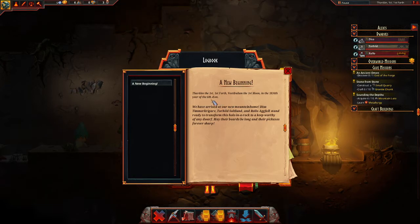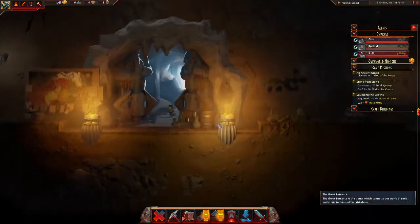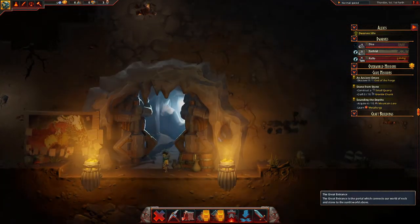A new beginning. Taran, the first fourth vestibulum, the first moon in the 18th, 36th year after six year. We have arrived at our new mountain home. Dissaint, Timkrigar, Thorhildsson, and Rolo Agfal stand ready to transform this hole in a rock to a keep worthy of any dwarf. May their beards be long and their pickaxes forever sharp. So we're getting three little dwarves here — one, two, three.